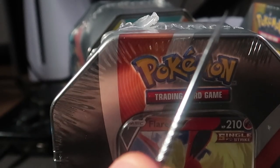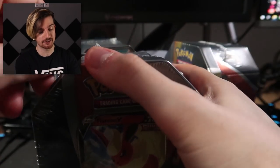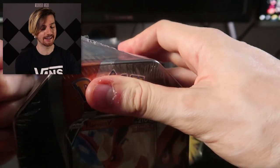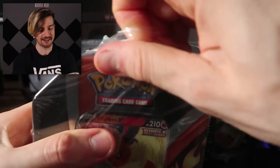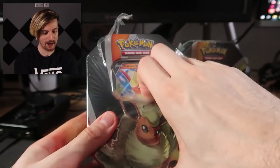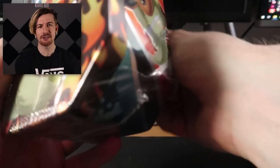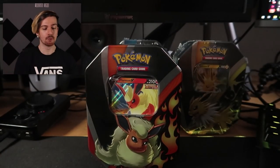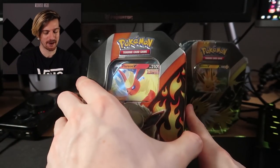I don't even know what this opening tool is — it came in like a nail kit, so this is actually the new opening method. We've gone from the comb to something completely different. Also, sorry if the camera's a little close up — the hand camera zooms in whenever you try to do like a pan or something. It's so weird, but let's go.